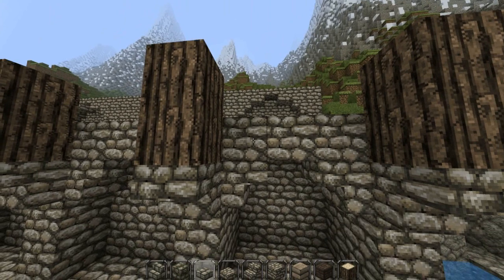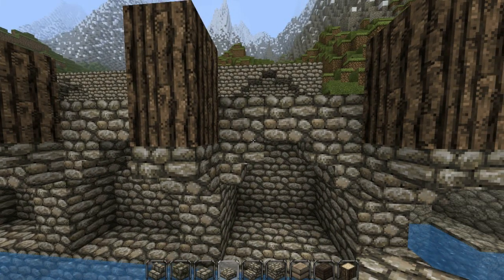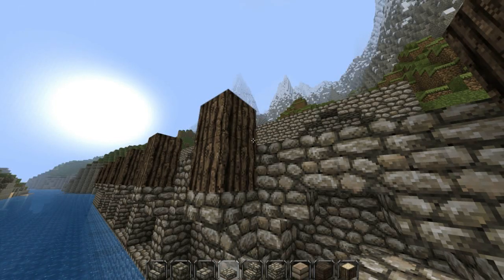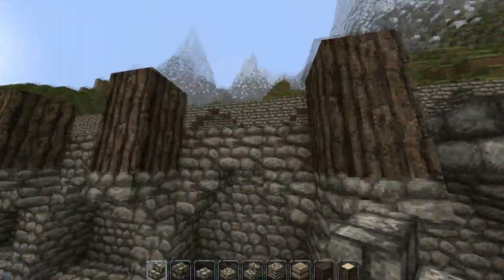One of the themes that's going to go throughout the build is going to be these kind of overhanging... I don't really know what to call them. You know the top of like a tower or a wall where it kind of sticks out at the top, mainly on the castle. That kind of bit that sticks out. It's something I've wanted to use for a while but haven't really managed to get right.